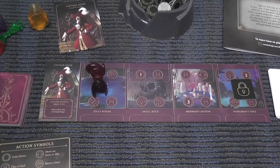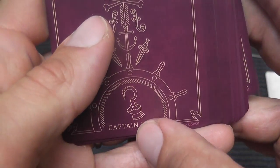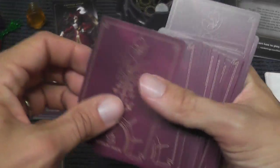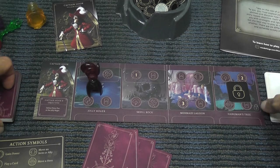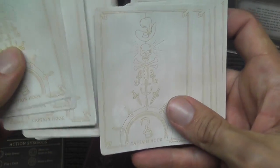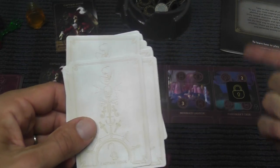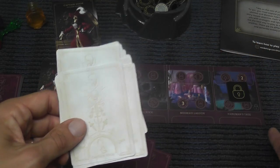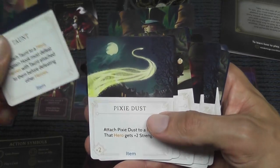I set up here the board of Captain Hook so you can see how the game works. Each player will have a unique villain with a unique board and a dedicated deck of cards. These are cards that you will play during the game to perform actions and to gain advantages. You start the game with a hand of four. Then there's a Fate deck, which again is unique — everything really is tailored to the individual characters. And this is bad stuff for you that affects heroes, which of course are your enemies.